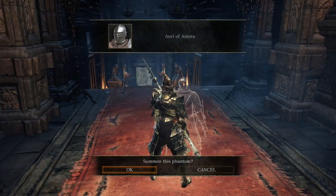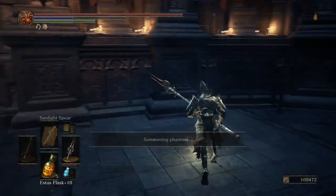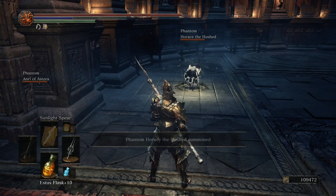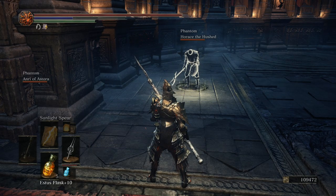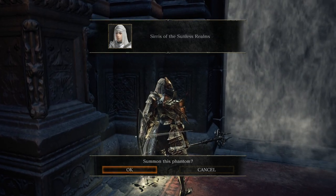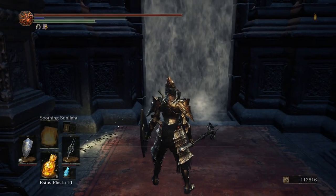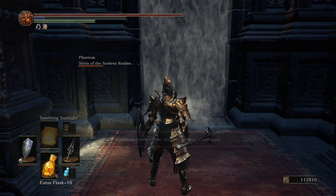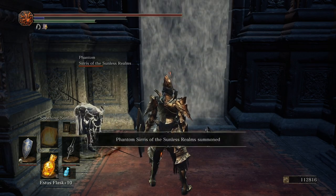Advancing to the end of Cathedral of the Deep, you should find Anri's and Horace's summon sign right before the boss. And if you follow Sirris' questline, her summon sign will be right over here. If you can't find Sirris' summon sign, head to Firelink Shrine, make sure she's gone, and then head back — she should appear now.